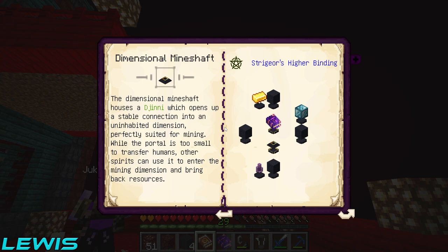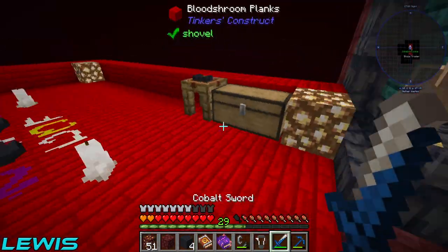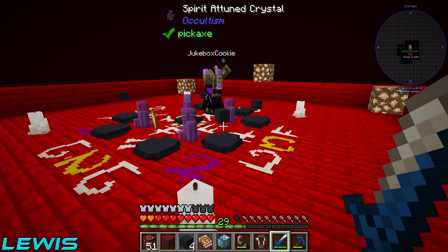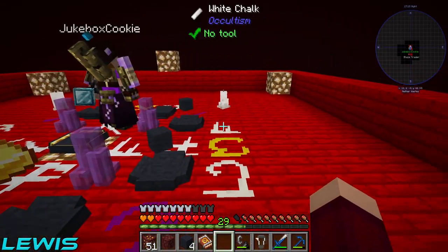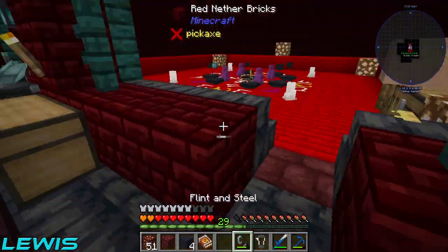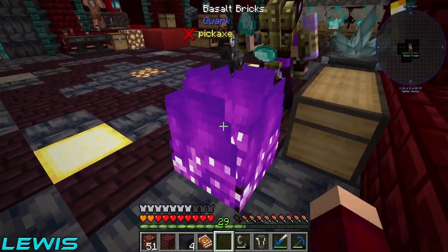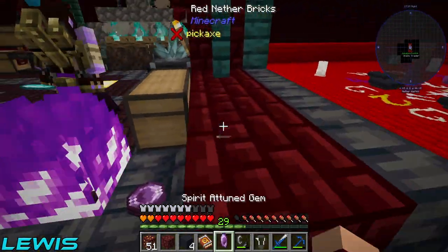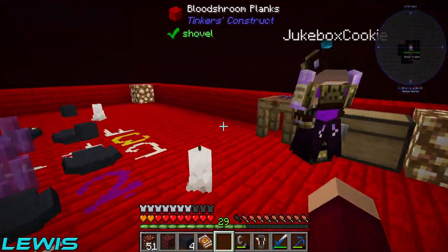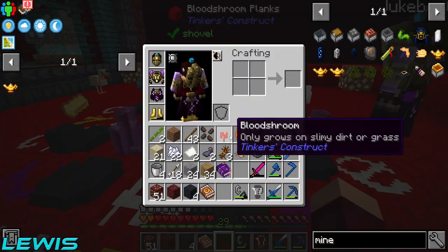We need a block of the fancy stuff - can you get that? We're making a block of the fancy stuff, and then this crystal should go there. We need another one of these crystals. Just bang that down on the floor, set it on fire - one, two, three, four! I like the rhyming.